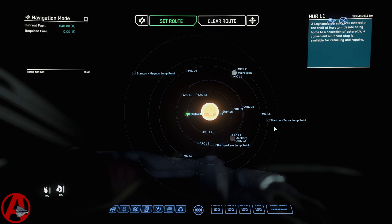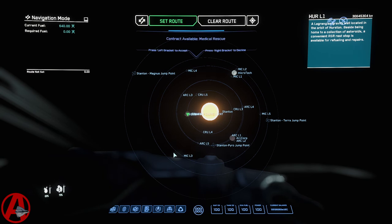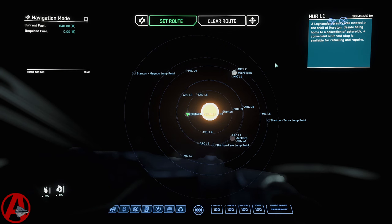As you can see, they have added the three jump points to the map. Two of them — Stanton and Terra — are outside of the current size, or the old size of the map. Before, we only had to go out to the Microtech orbit. Now we've got to go out to the Magnus jump point orbit. And because of that, entire selection points on the map have disappeared and cannot be selected without zooming.